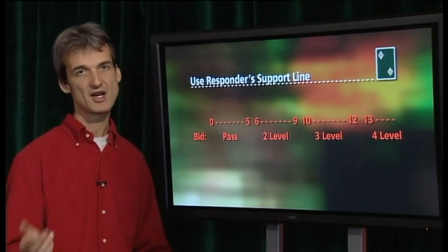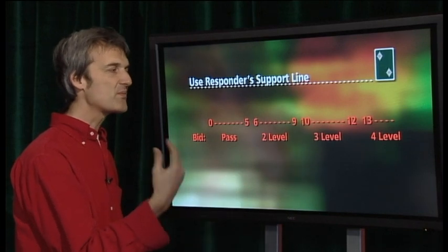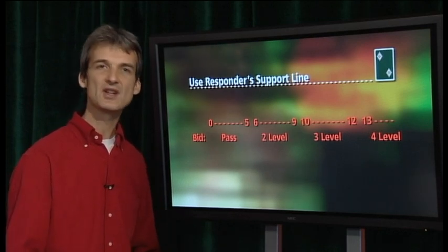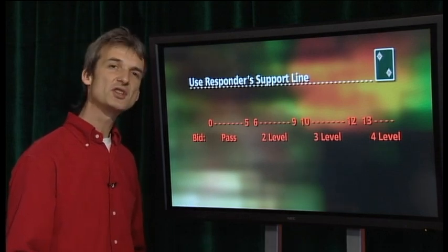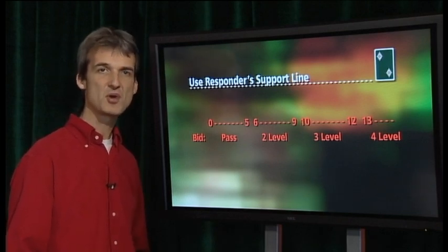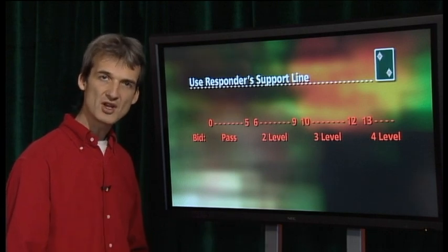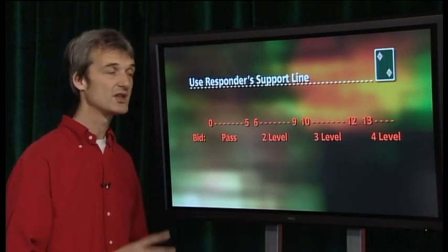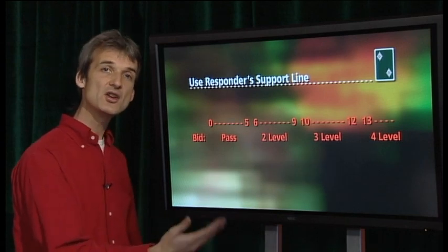This is a good guide, but be prepared to upgrade your hand if you have an interesting distribution. Having side suits which are very short can be a huge asset to partner. Approximately speaking, a singleton in a side suit is worth about three points, and a void is worth about five points. So don't merely count your high card points — look at the shape of your hand as well.